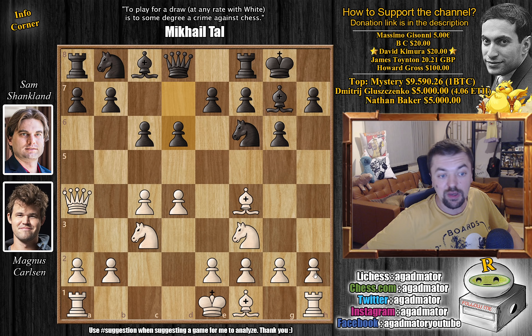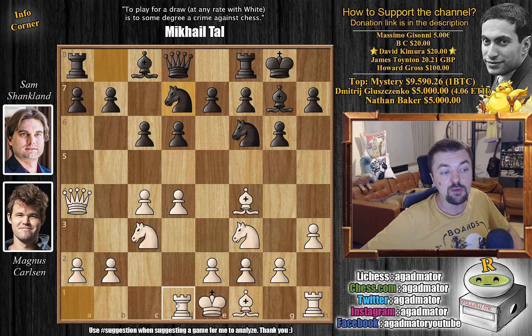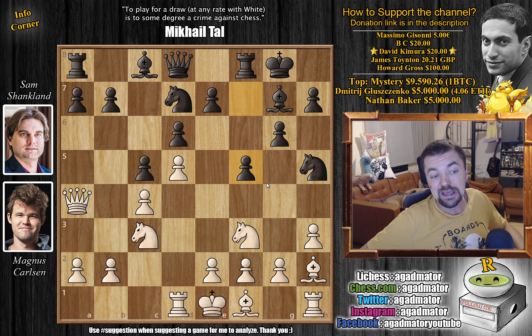D6, and now H3 taking away the G4 square from Black's light square Bishop. Knight B to D7, and now Rook to D1 — going for a very nice development. But Carlsen's King is still on E1 and it will take a few more moves for him to castle. We have C5 striking in the center, probably hoping for something like D5 and then going for the Bishop on F4, maybe Bishop H2, F5. And then it's going to be very hard for White to develop — the E4 square is covered and Black solved all of his problems.